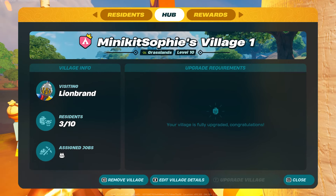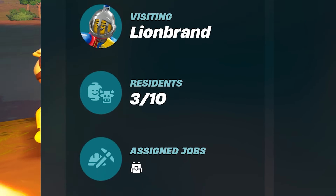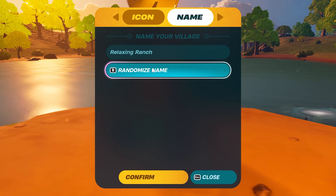As you might have previously noticed, the village query now has a new UI. It allows you to quickly see important information, like who's currently visiting, which jobs your villagers are doing, and the happiness of your animals. Plus, you're now able to change the banner of your village, as well as give it a name.